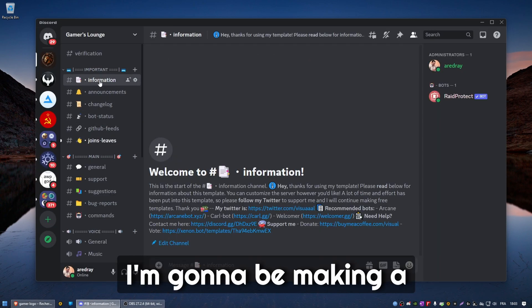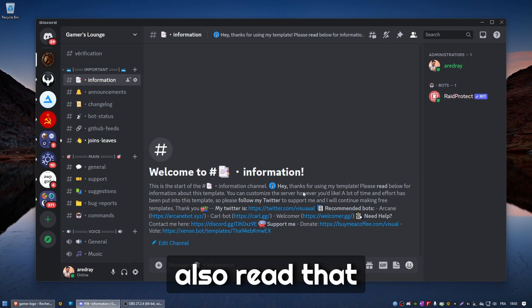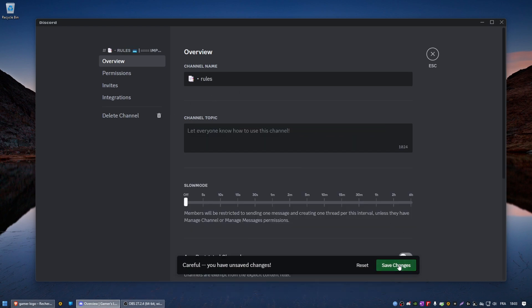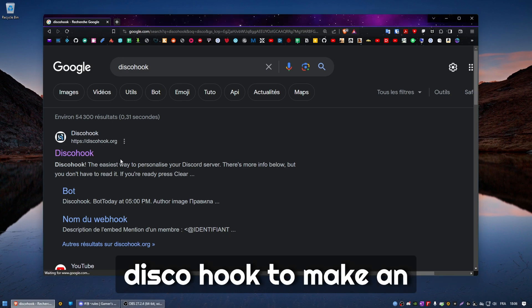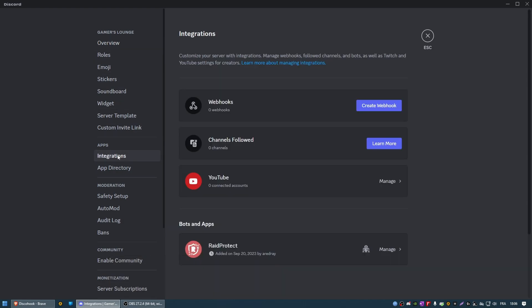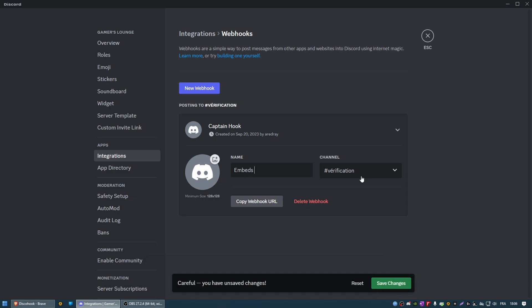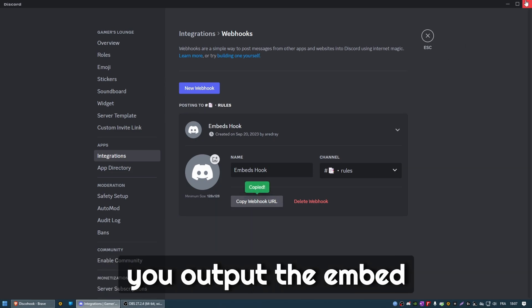Now I'm going to make a rules section. The template has some information in it — make sure to read it, as it also recommends some bots. We're going to delete everything and rename the channel to 'rules'. The rules are not going to be written as a plain message — we're going to use Disco Hook to make an embed. First, create a webhook in Integrations — there's one by default called 'Captain Hook' and we're going to rename it to 'Embed Hook'. This name will appear when you output the embed.